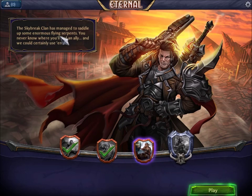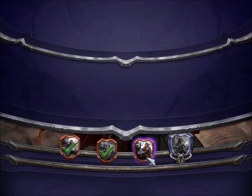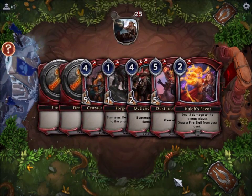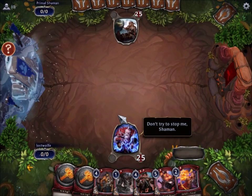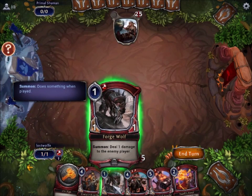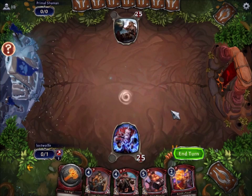The sky break plan has managed to saddle up some enormous flying serpents — you get flying and overwhelm. Overwhelm we'll talk about when we actually get the card. Forge Wolf has an ability that when you summon it, it deals one damage to the enemy player, just like that. And we got this as well — deal two damage to enemy player, draw a fire sigil from your deck.